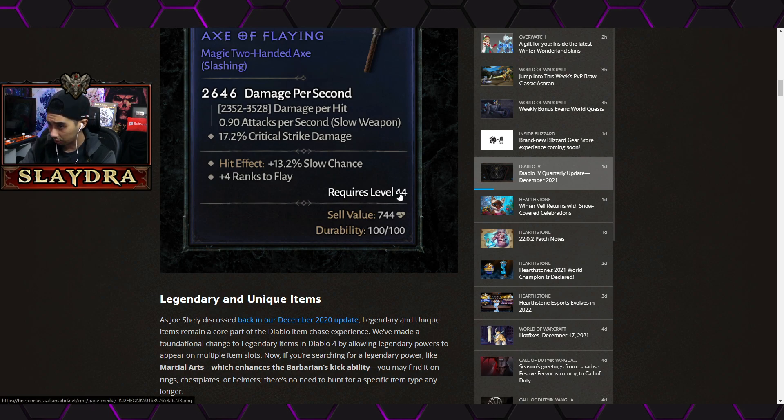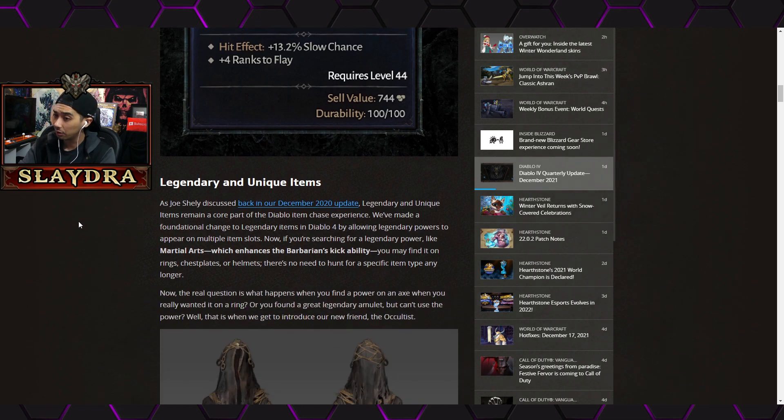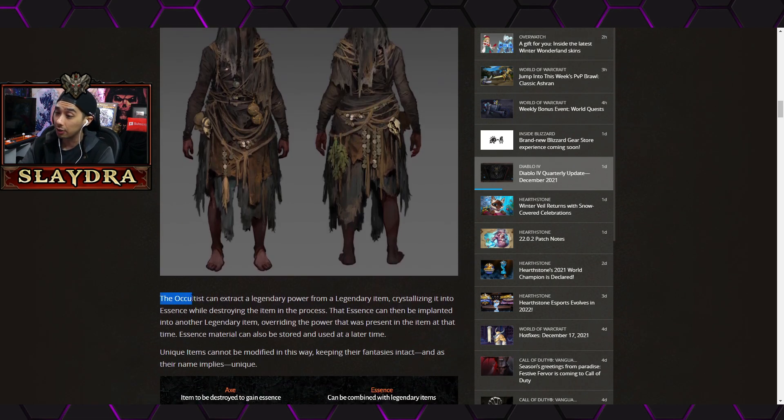Previously level 40 was the highest we'd seen, but now there's level 44 items and they mention level 50, so level 50 may be the max level in the game. They also talk about Paragon, which is going to be some new form of end-game content.